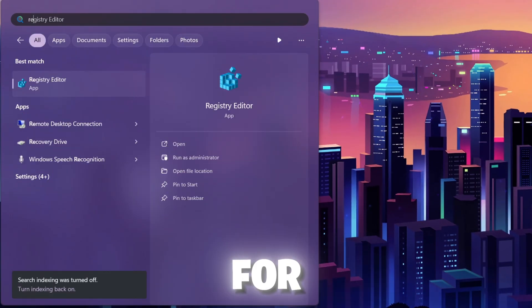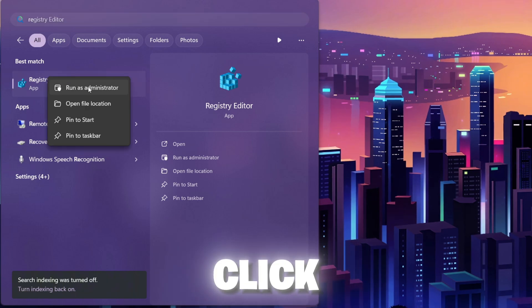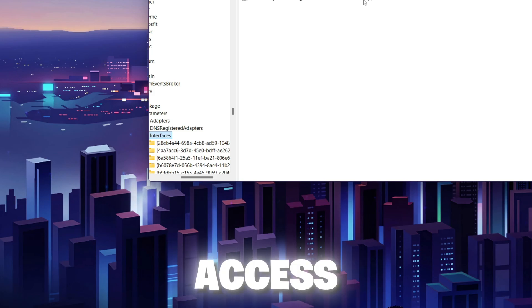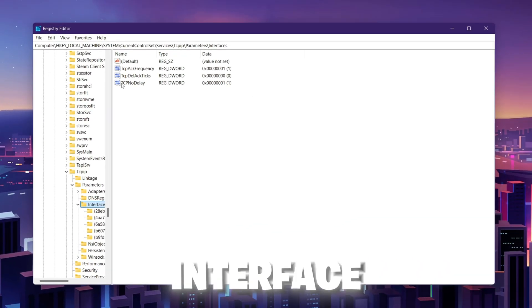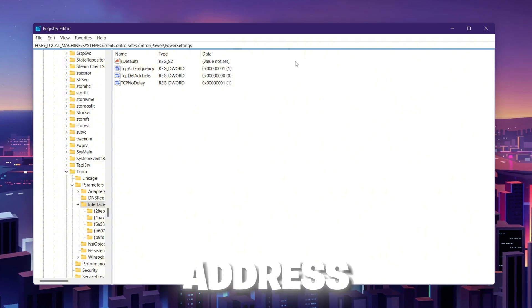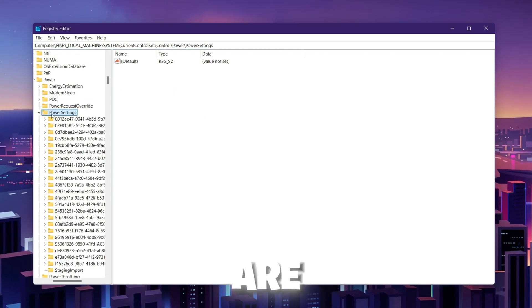In the first step, go to Windows search, search for 'registry,' and open the Registry Editor. Right-click and make sure to run it as administrator for full access. Once inside the Registry Editor, go to the search bar and paste the address provided in the description of this video — copy the command from there and press Enter.